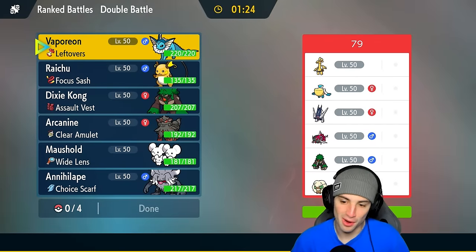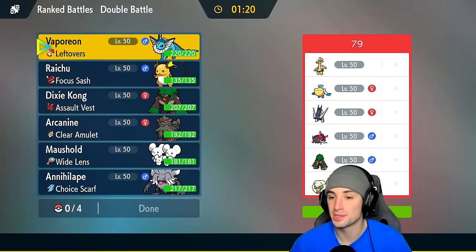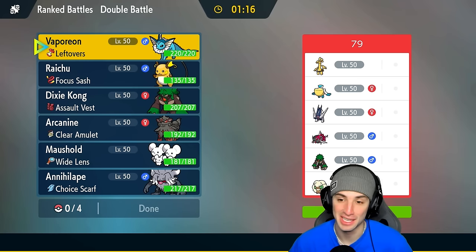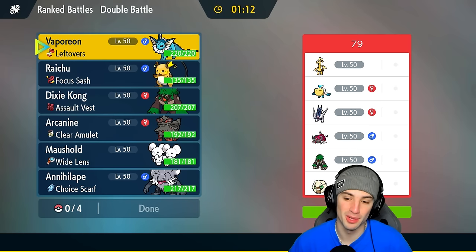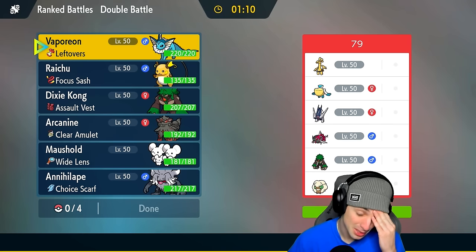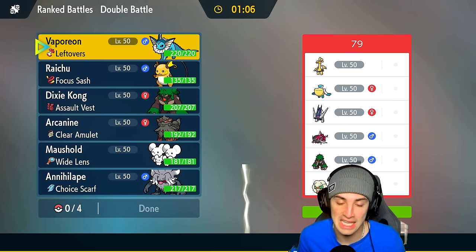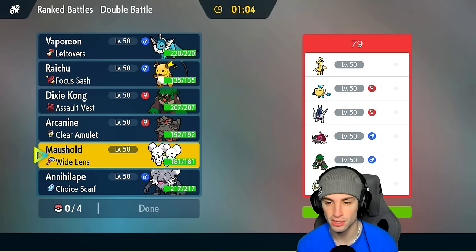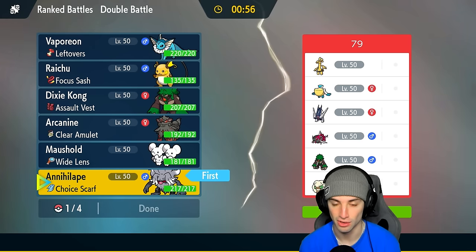We're here for our third and final match. Looking to go 2-1 and grab a winning record. But this one is tough — we're going up against one of the strongest teams in Regulation H: Goldenglow, Pelipper, Archtludon, Baxcalibur, Rillaboom, and Wyrdeer. Very fast team, very weather-controlling, very powerful. Archtludon is just elite. I could Final Gambit a Pokemon early on — hopefully they lead with Archtludon so I can Final Gambit it away.